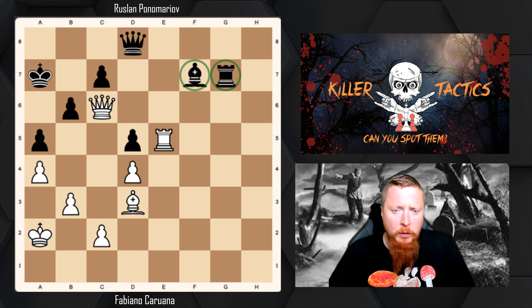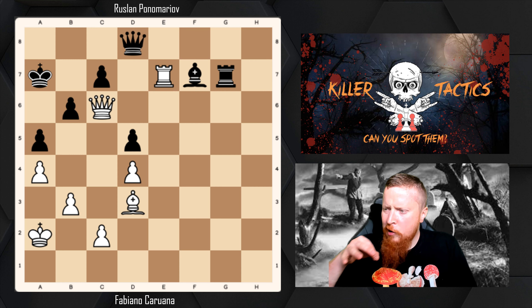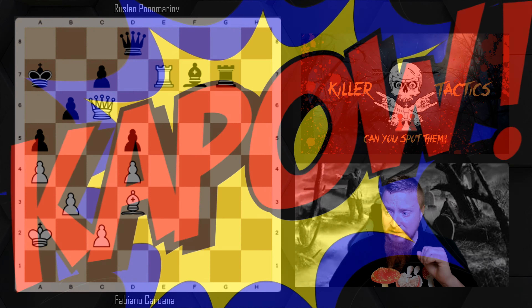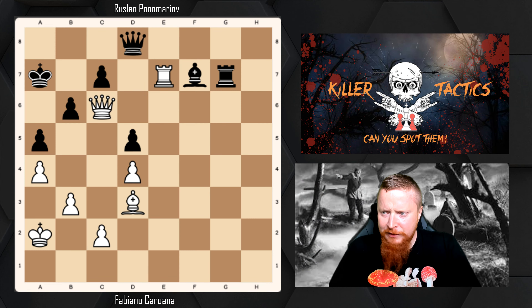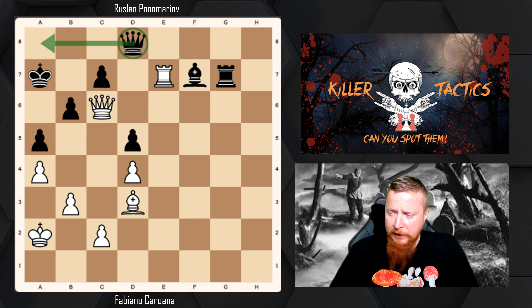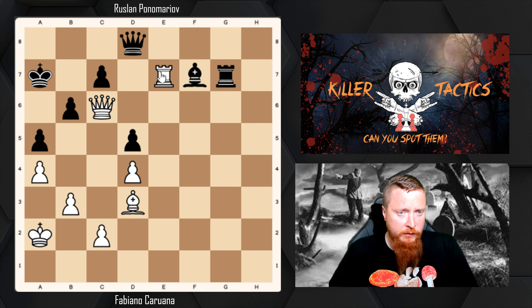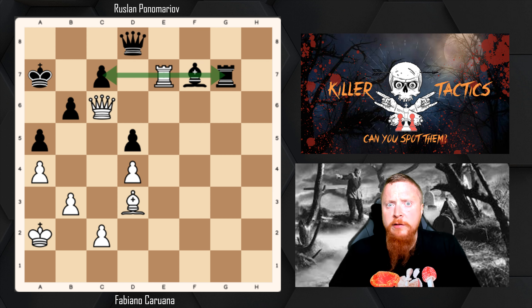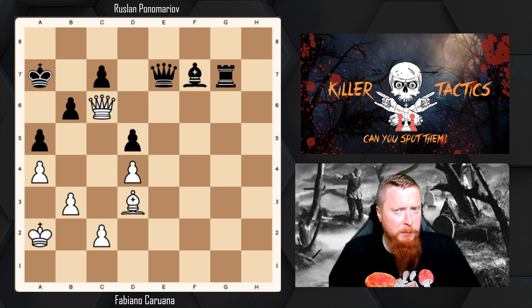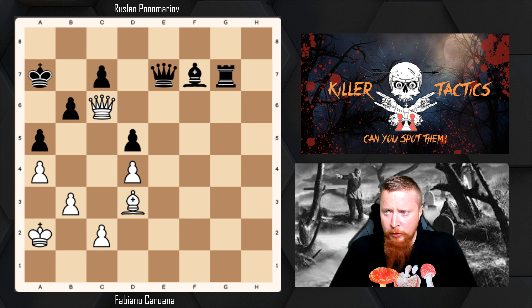The first move is the phenomenal Rook to e7 — kapow! This lovely move distracts the Black queen away from its defense. The threat is to take on c7, and it also pins the bishop. The rook has to be captured — we've sacrificed the rook — but what is the idea behind it?